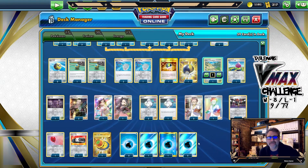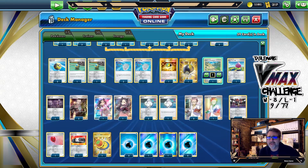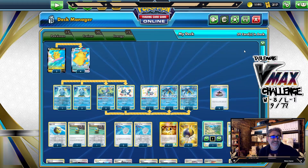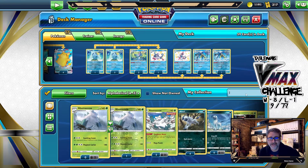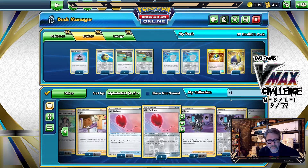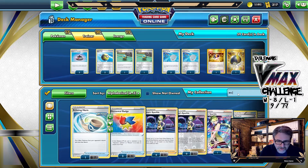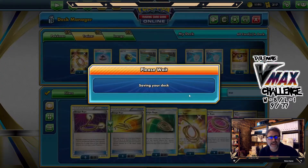12 energy is pretty heavy, but the thing is you have to get three water energy on Pikachu, so you have to attach every turn. Melanie is the other way, but without running Frostmoth — and I'm just not — there are too many moving parts already for a deck that gives me hives. That is the deck. Let's see it in action.